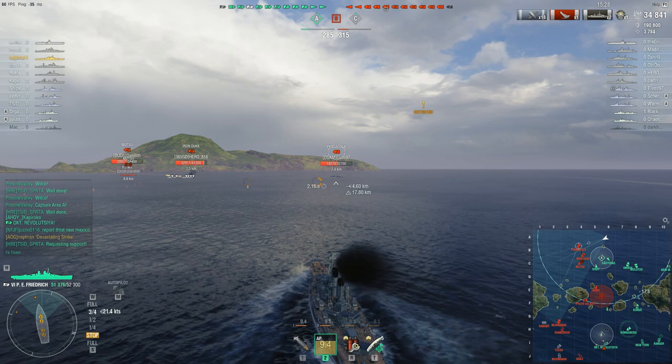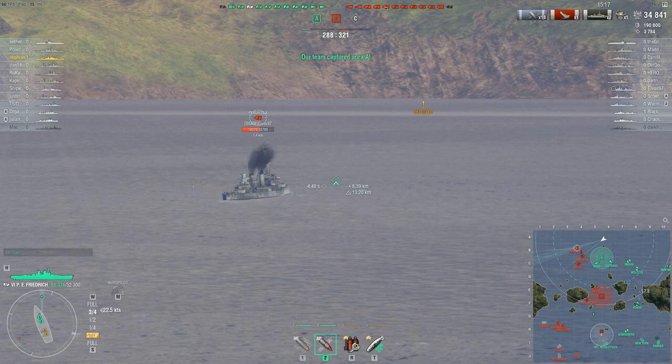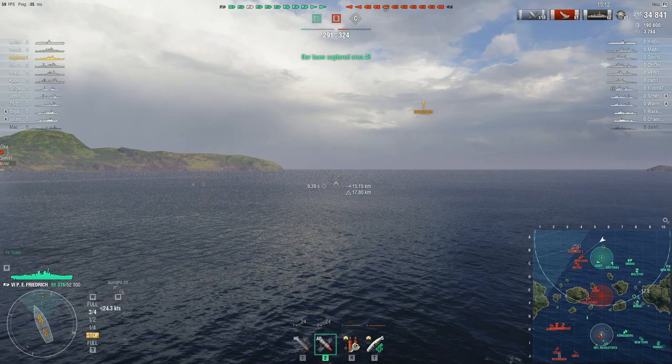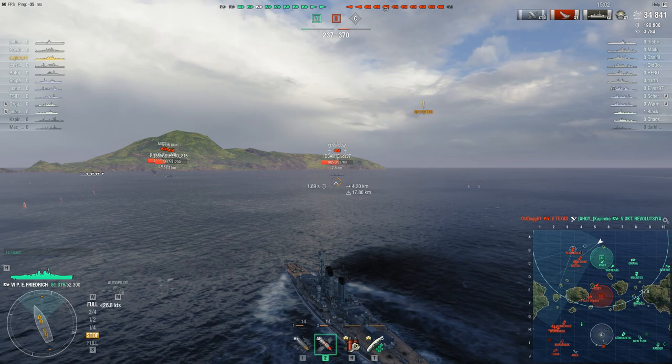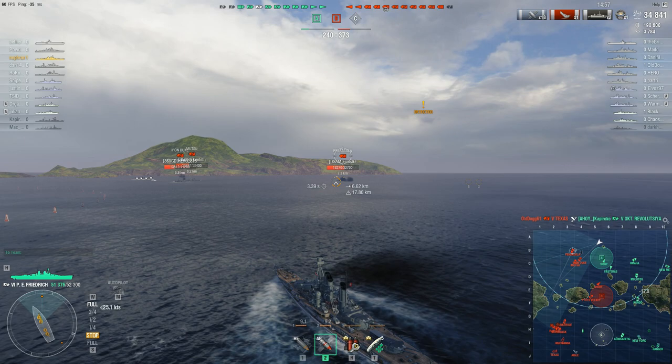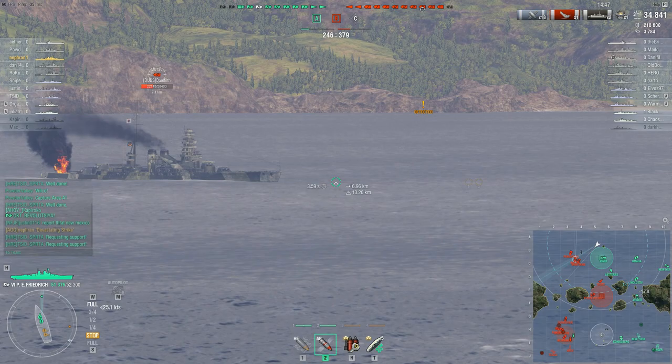The destroyers who are taking the cap are actually very valuable support here for our Prinz Eitel Friedrich. The cruisers want to stay at a little distance and go for some long range high explosive — that's okay. I'm not sure why the Molotov is leaving, but you definitely want those cruisers to stick around and help burn down those battleships. And the Mutsu seems to be burning, so that's lovely.